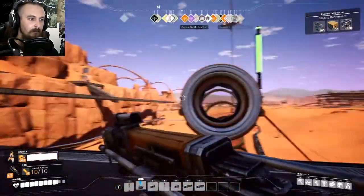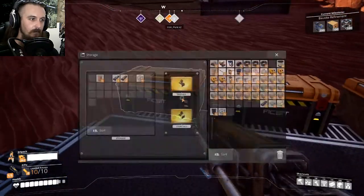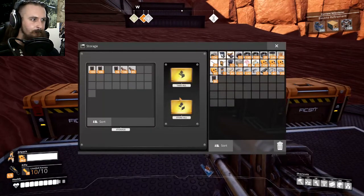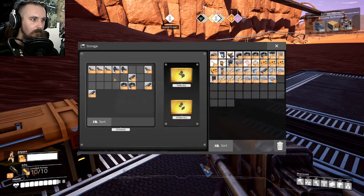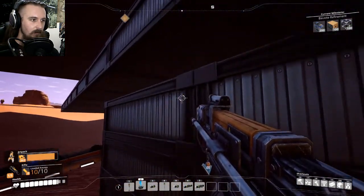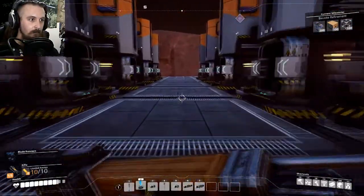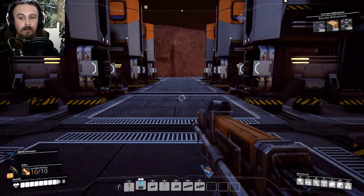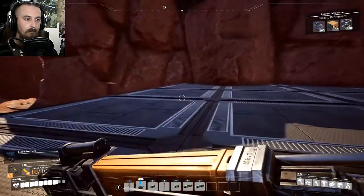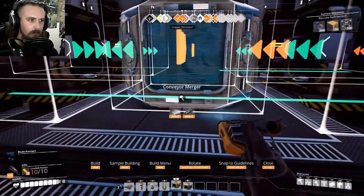I do need to grab materials for sorting out belts, so I'll chuck all the concrete in there. I need a little bit of concrete actually because I'm going to need to make the poles and stackers and stuff. So this is going into copper sheet which is all the way up on the top floor at the moment, so I might put the output over this way. I need mergers — we're going to go in this direction.